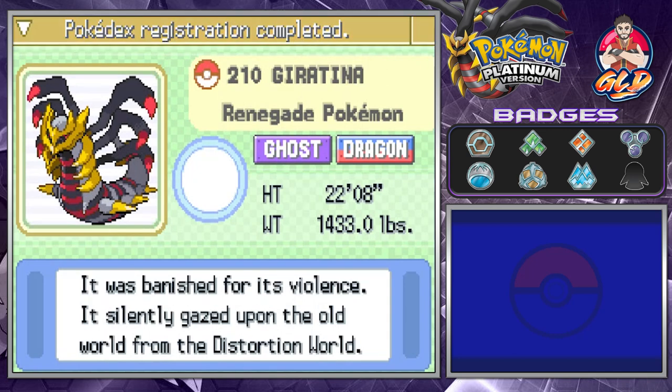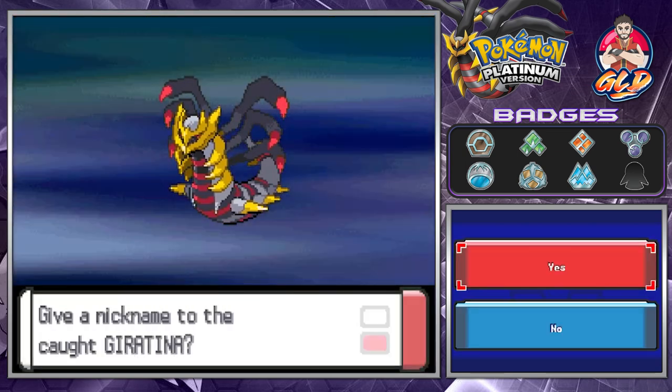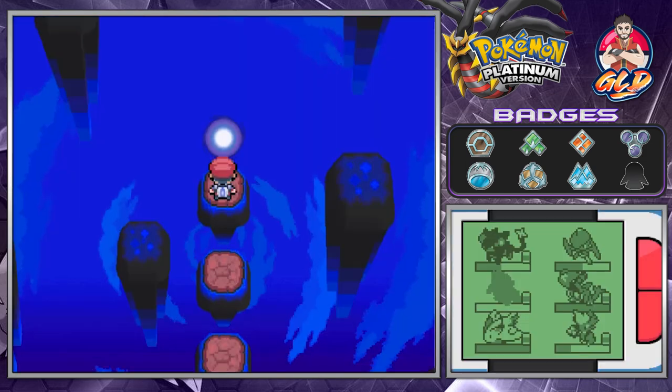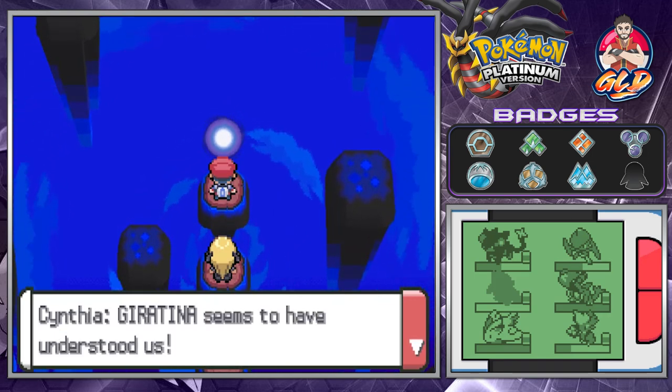Yes! Oh my god — Giratina finally captured! This Pokemon would not get caught. Giratina the Renegade Pokemon truly lives up to its name. It is both Ghost and Dragon type — it was banished for its violence and silently gazed upon the old world from the Distortion World. Going straight into Box 2 — I hate you but I caught you!